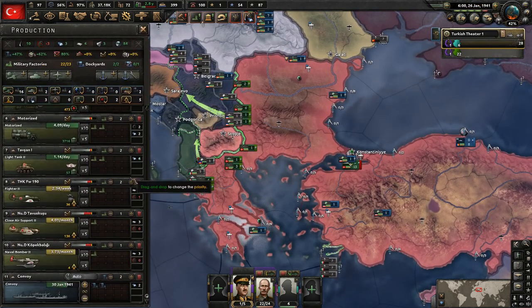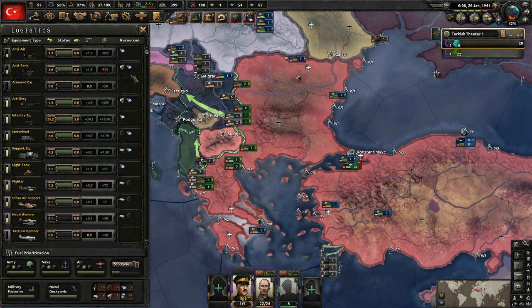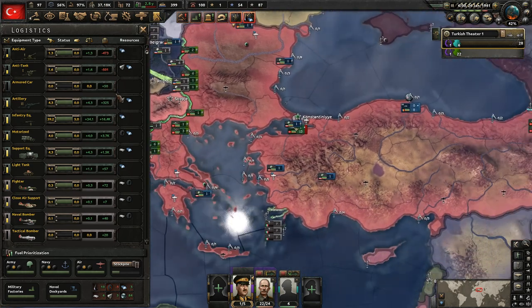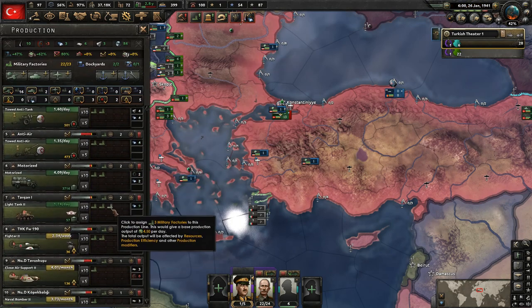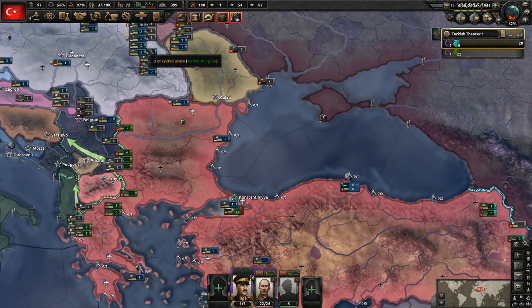We have another military factory so we're going to get this assigned — we already have two going into anti-tank and anti-air. We're pretty good on support equipment though that'll become more of a problem as we continue building and changing division designs. The air force is not great so we can always put more into that. Right now the thing limiting us on building troops is our incredibly low manpower. So let's build more light tanks — manpower is the main issue now.